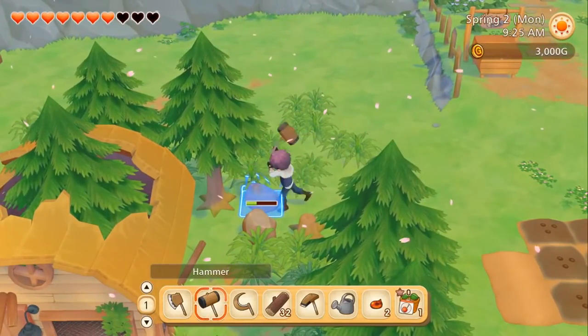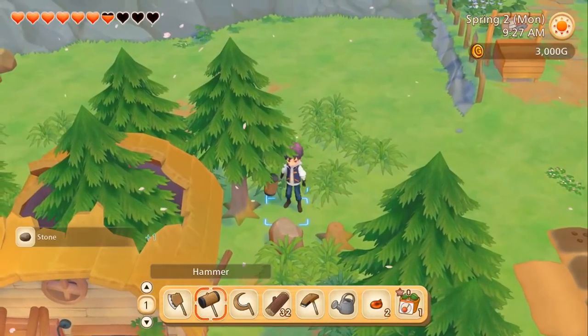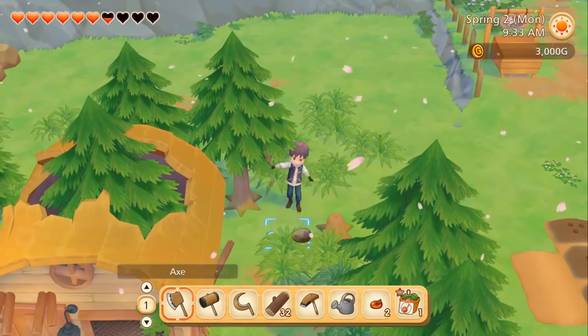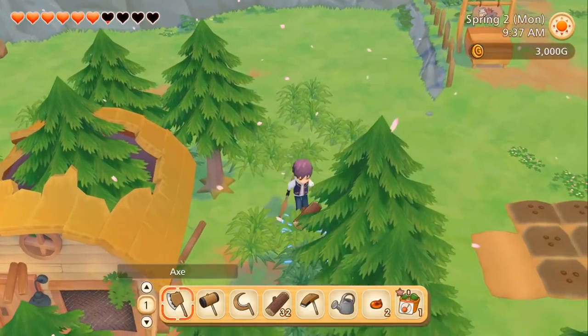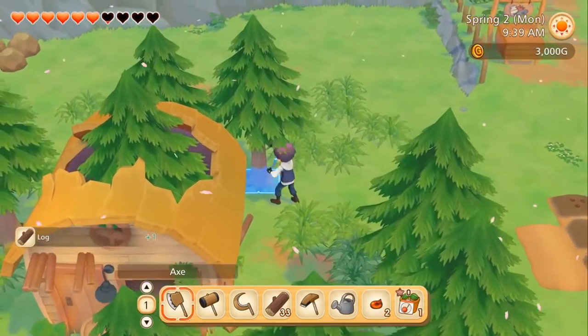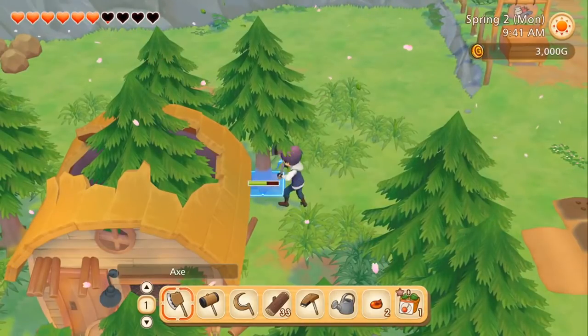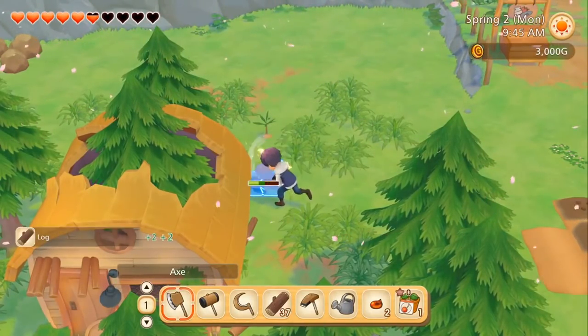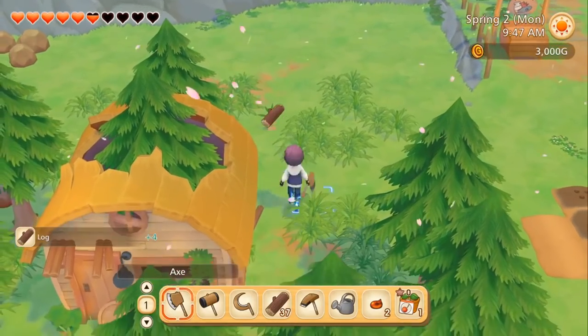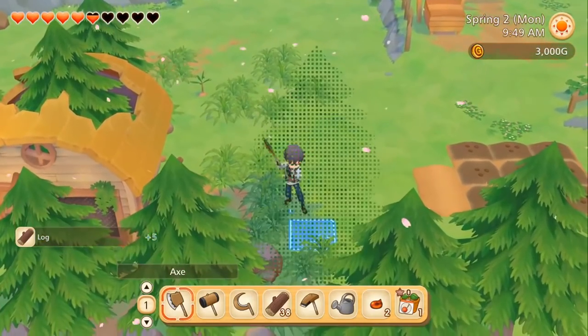Story of Seasons: Pioneers of Olive Town released in North America for the Nintendo Switch on March 23rd, 2021. This is the newest entry in the Story of Seasons series, and this time around we once again inherit a farm from our grandfather. However, the farm is extremely run down and is mostly forest. There isn't even a house for you to live in, so it's up to you to make the best of it and turn the overgrown forest into a farm you can be proud of.